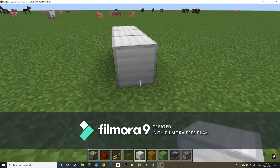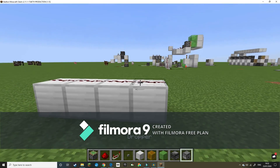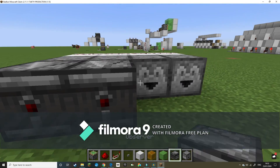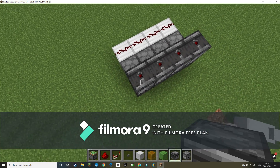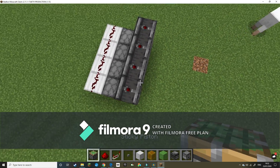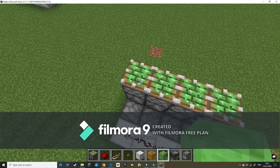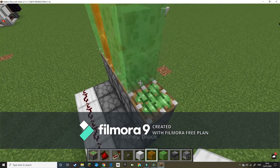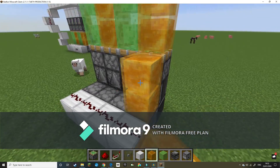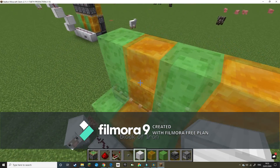First things first, you want to do four blocks like this with redstone on top. Place down four droppers, four observers, and then place another four observers facing up just like that. Take your sticky pistons and run them across like this, then go to your slime block and place two, and do the same down here.